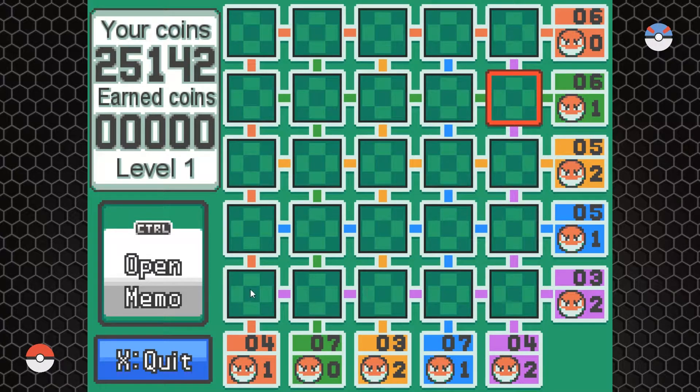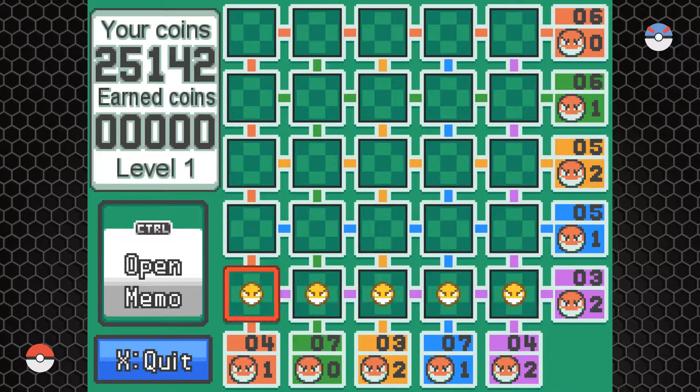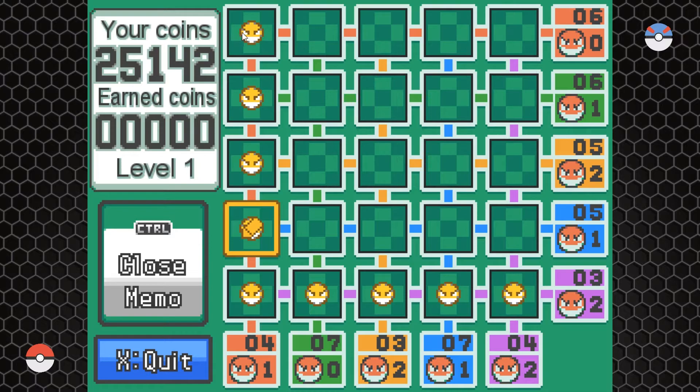The numbers tell you: for example, 3 means there are 3 points in that row, and 2 means there are 2 Voltorbs — so 2 bombs in that row. With a 3-point total and 2 Voltorbs in 5 spaces, and only 3 remaining spaces, those tiles are all 1s and bombs, meaning none of them are worth uncovering. That eliminates 5 tiles right there. Rows that add up to 5 (like 3 points + 2 Voltorbs, or 4 points + 1 Voltorb) are instantly dead spaces.